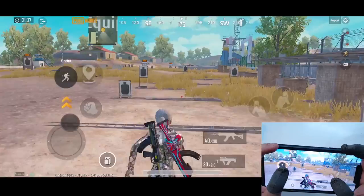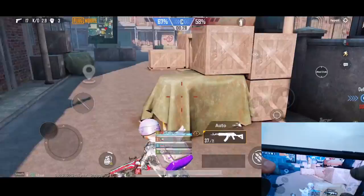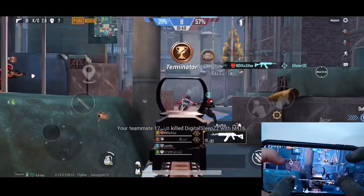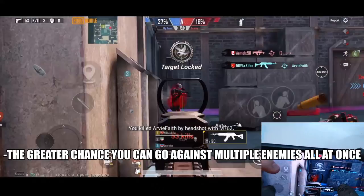When we are engaging a close range fight with another enemy, assuming other conditions are the same, whoever can land headshots faster basically decides who will be the person alive. The faster you land headshots, the more damage you will deal and the less damage you will take, giving you a greater chance against multiple enemies at once.